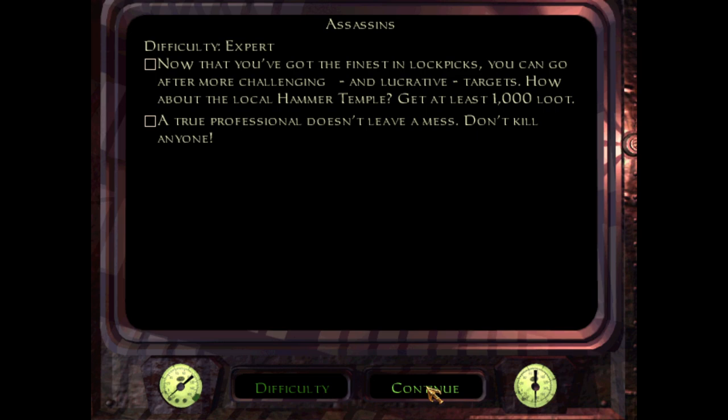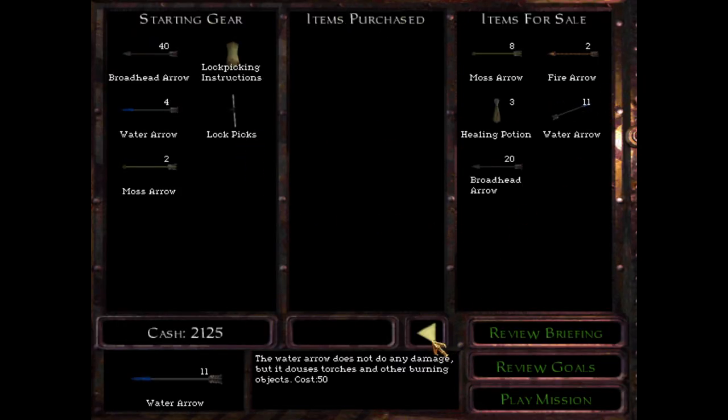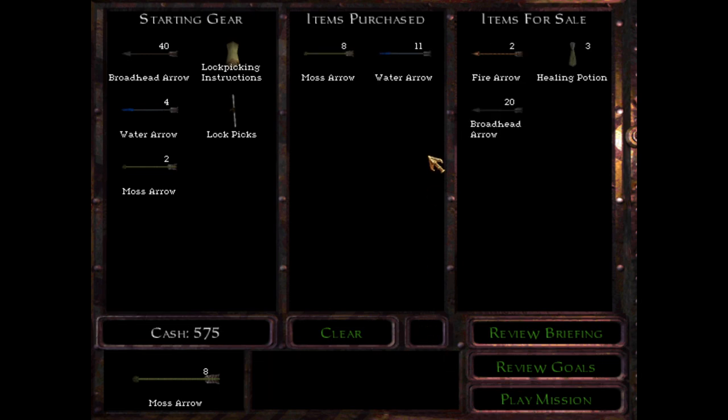Let's go ahead and start it. Just checking the record here and let's get back to it. So we're gonna need as many water arrows as we can get — I always max those out — and I'm gonna get a bunch of moss arrows too. I think that's pretty much all we need for this one.